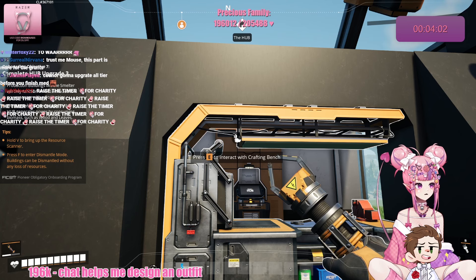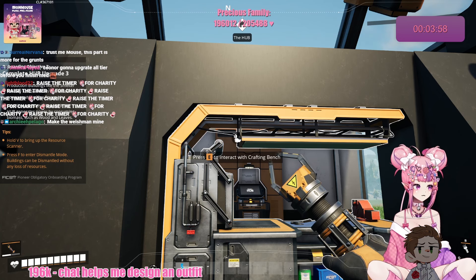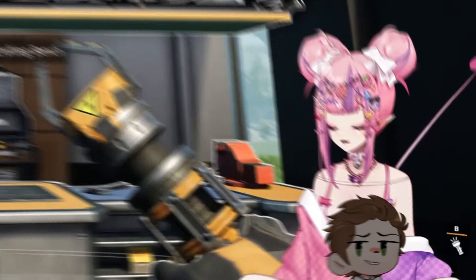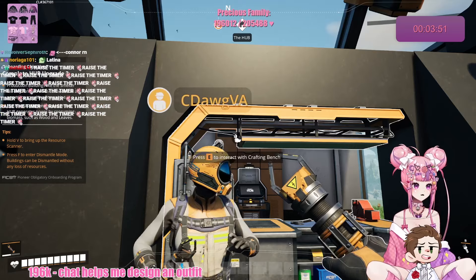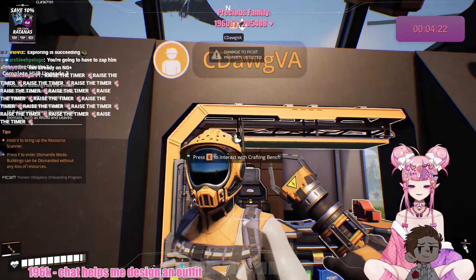Hold V to bring up a resource scanner. So it wants me to get wood? Copper? Is that right? You're onto copper! No, no. I'm just looking.